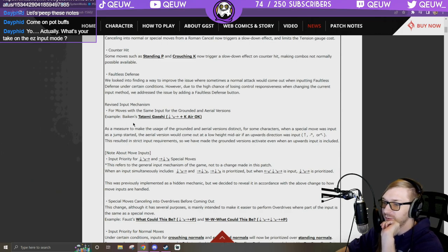Revised input mechanism: for moves with the same input for grounded and aerial versions — example: Ky's Tenjinken — as a measure to make the usage distinct, for some characters when a special move was input as a jump started, the aerial version will come out. At low height midair, upward direction input activates the grounded version even when an upward input is included.